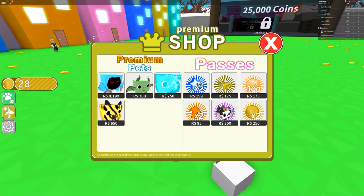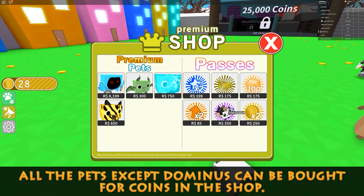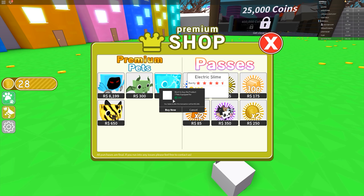We've got two times experience for 199 Robux, the VIP for 175 Robux, 100 max pets — that's pretty good. Double the coins for 250 Robux, seven pets equipped for 350 Robux — that's not bad. And double upgrade points for 85 Robux — that's pretty good as well. Let's grab the seven pets equipped — equip seven pets for 350 Robux, so let's go ahead and buy that.